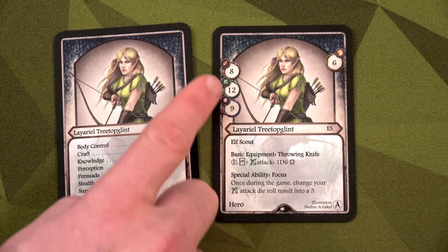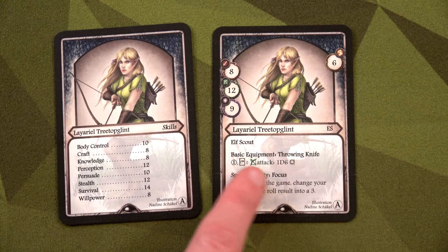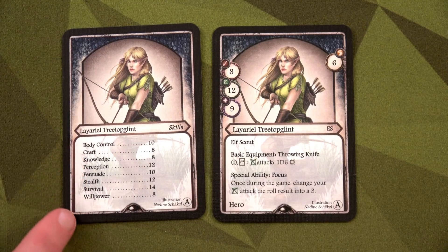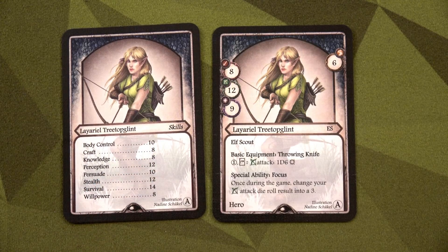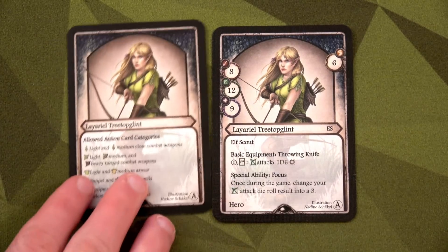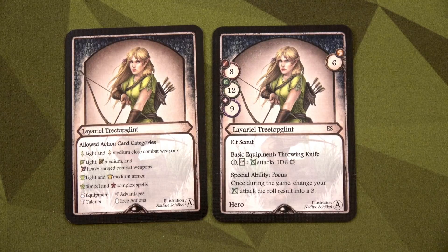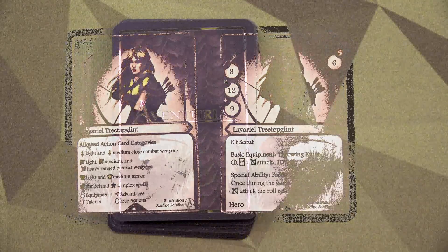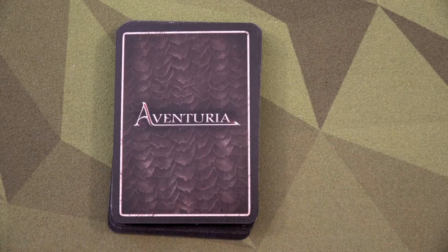Each hero has a character sheet denoting their stats, a one-time special ability, a starting weapon, and a card showing stats for different tests. For example, a body control test might be 10 — you roll a d20 and must get 10 or less, so you're trying to roll low rather than high. Each hero also has a 30-card preset deck, though the rulebook provides instructions for custom deck building if you prefer that.